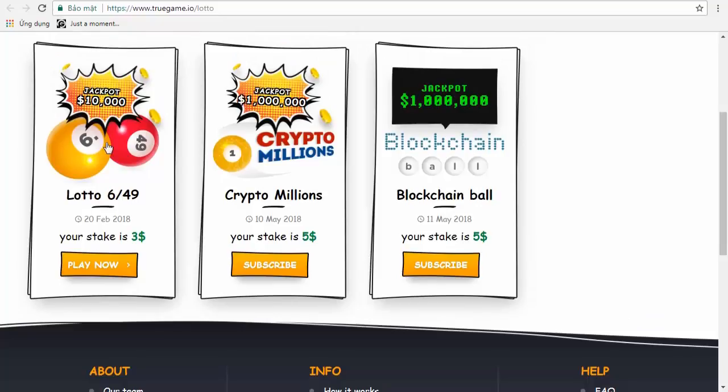Now we can see it's the checkbox. $3 — it's a very big prize, 1 million. Only $5. And here, blockchain ball, also $5.